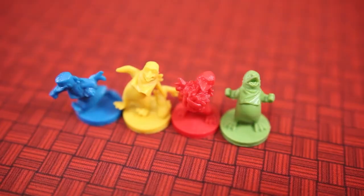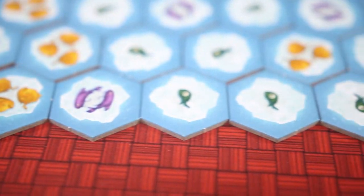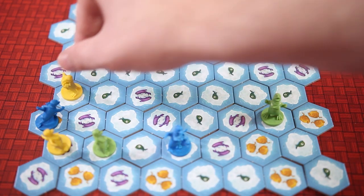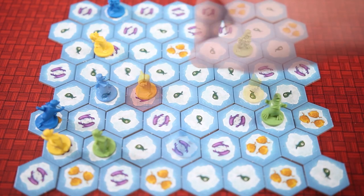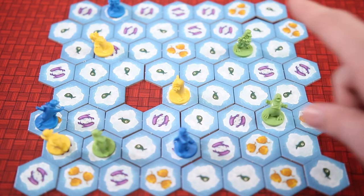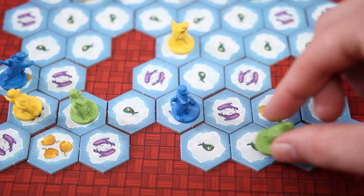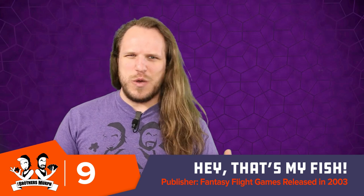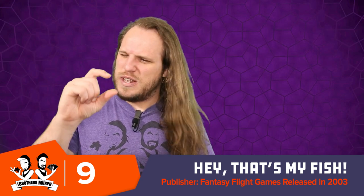Whoever has the most fish at the end of the game wins. You're going around the board with your different penguins in straight lines trying to get the most fish, but also trying to block other people — like, I need to go over here and get this three-fish tile before Mike can. You can even take enough tiles off to sequester someone on a little island, which can actually be good if you're alone on one. It's a really tactical game where you're trying to position yourself for fish while blocking people. It's really kind of mean in that way, but it's really simple and really fun, with these really cool little penguin pieces.